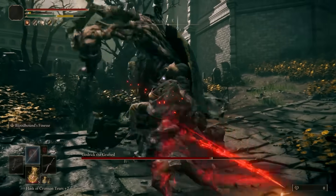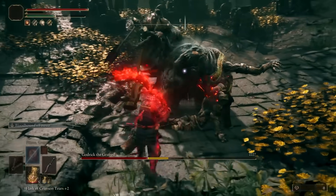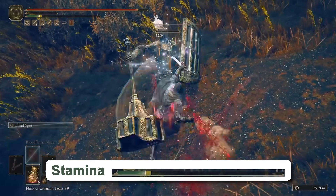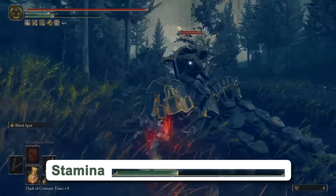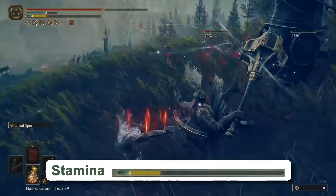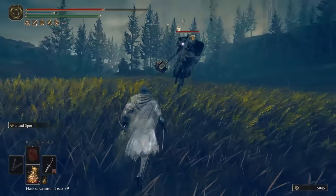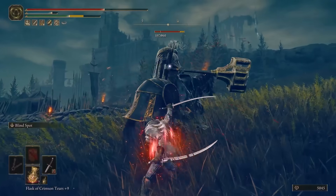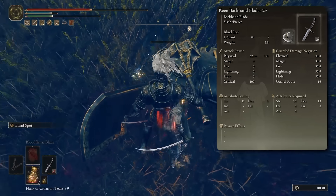This skill is reminiscent of Bloodhound's Finesse from the Bloodhound's Fang. The only downside is that the Ash of War consumes a lot of stamina, so you can't spam it in fights. However, you won't need to rely on it much, since the light attacks provide all the damage you need. You would only rely on the Ash of War for strategic dodges. The ideal playstyle is to continuously combo your attacks, use your skill to dodge enemy attacks, and then continue a combo of attacks again.